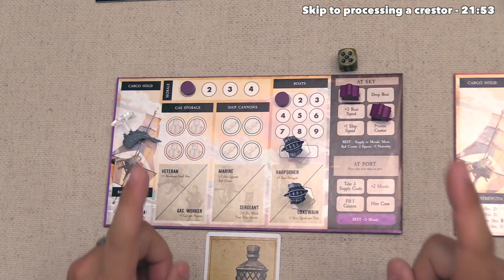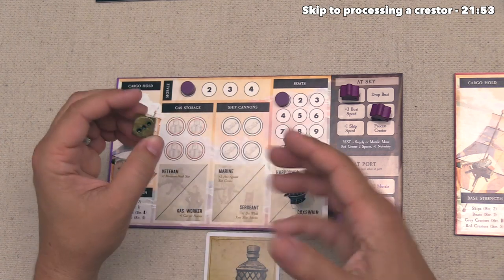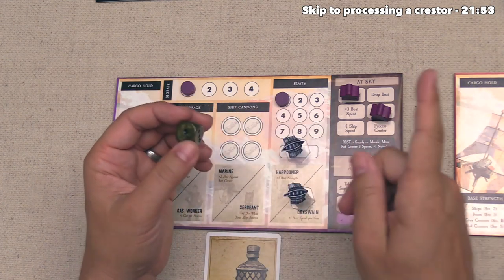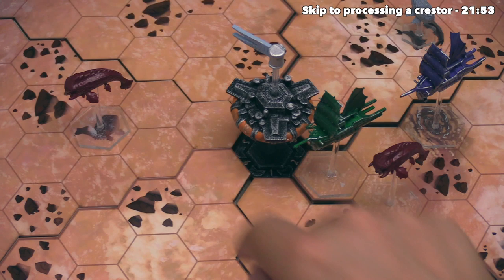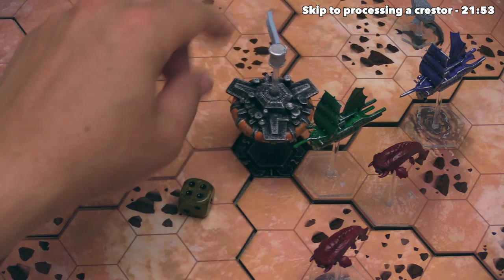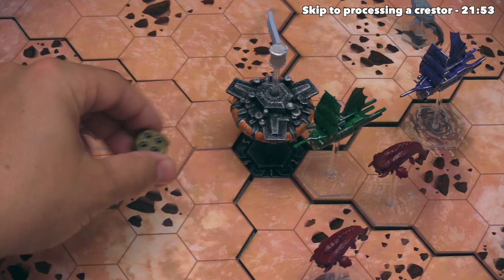Now it's back to our turn. The first thing we do as starting player is roll a D6 to change the wind direction — this happens at the start of every one of our turns for the entire game. The wind direction is currently five, so as long as we don't roll a five we're fine. We rolled a four, so we change the wind to point in that new direction. It will stay that way until the start of our next turn, or until a player plays another arrow generator card.